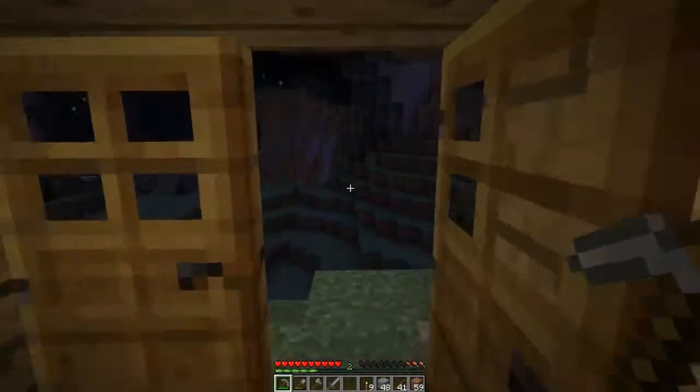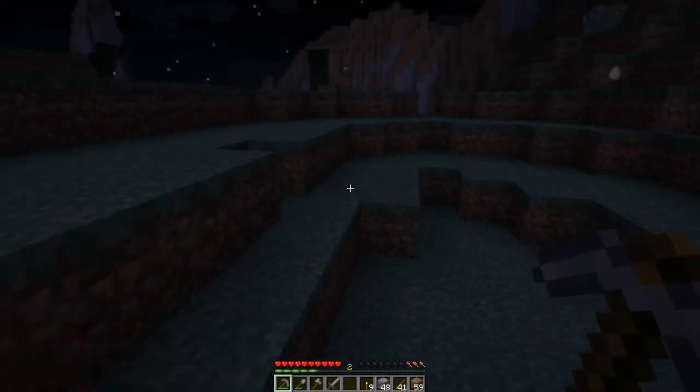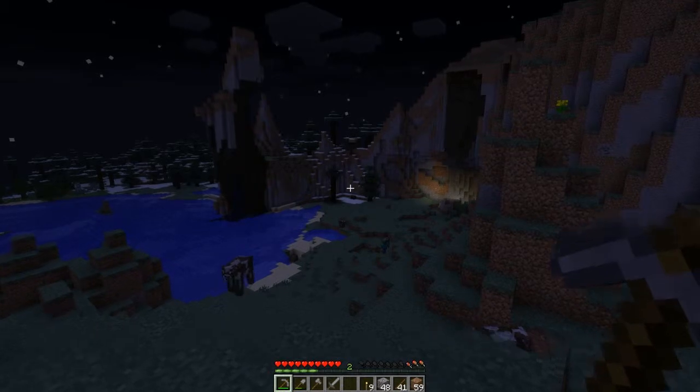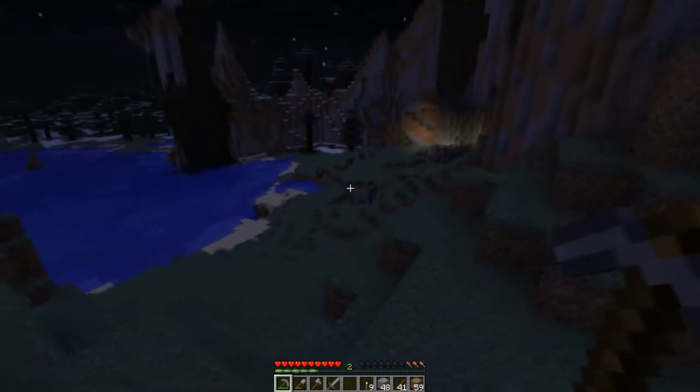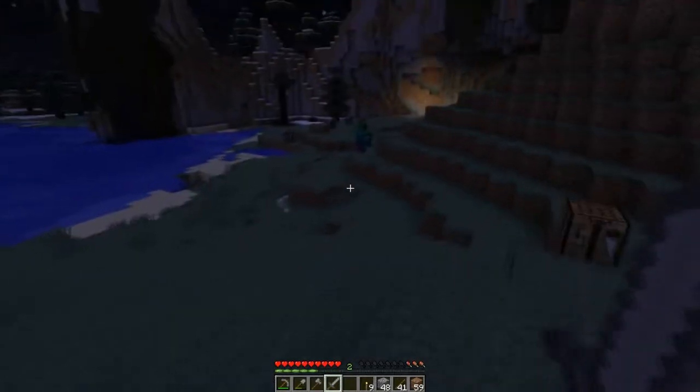We need some more coal. I know where there's some — not even in the ravine, it's closer. It's in the Cave of Impending Doom. There's some coal next to that. There's lots of cows out about, actually. There's a couple of zombies down here but I think we'll be alright.